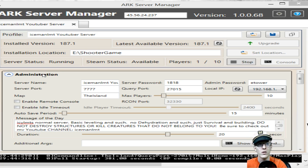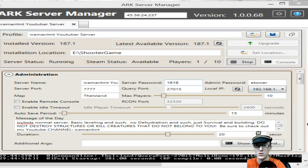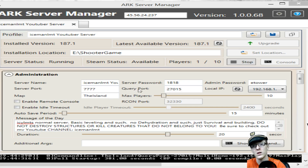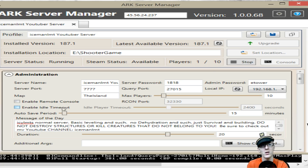Back over to the Arc Server Manager, we're going to manage all our settings. Server name — name it whatever you want. Server password — put one in if you want to lock other people out. Admin password — whatever you want. This is your server port, 27015 — that looks familiar. The query port is what the program uses to communicate with your server. Local IP, number of players — max is 127 in one game. The more players you have, the more RAM you'll use, so make sure you have proper equipment. I keep mine around 10. After all your settings are done, click Start and then wait.